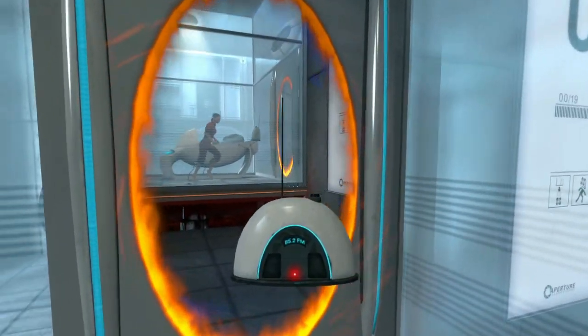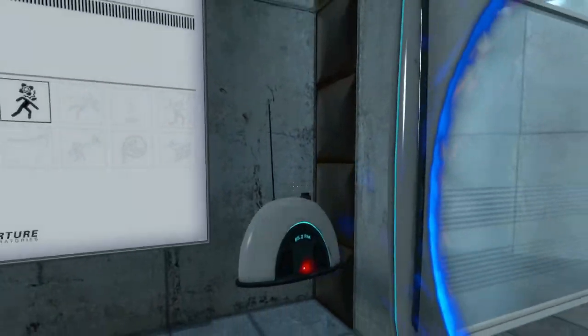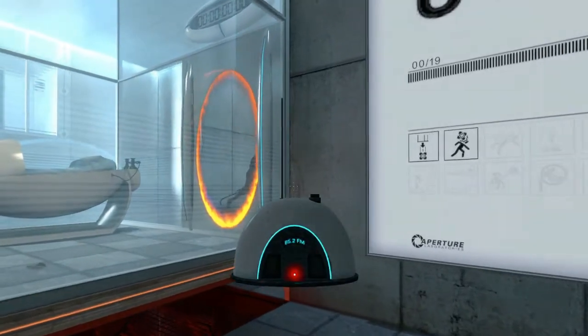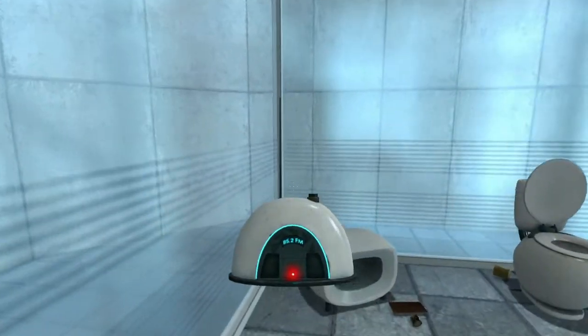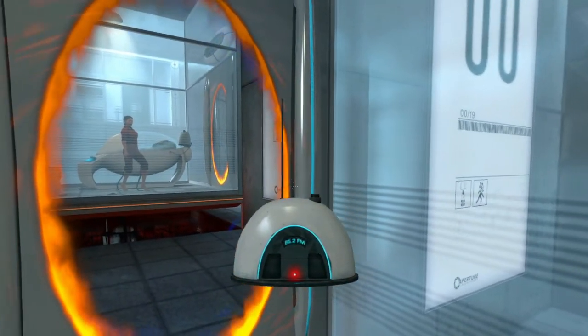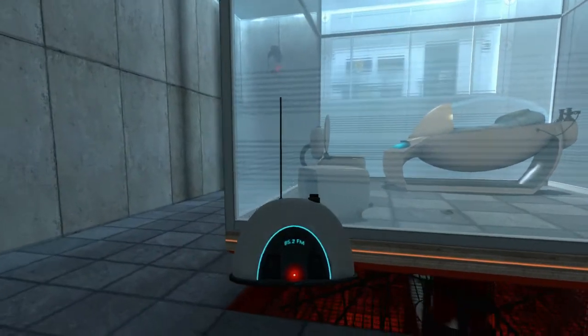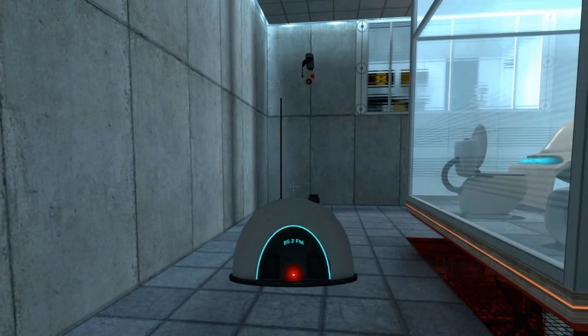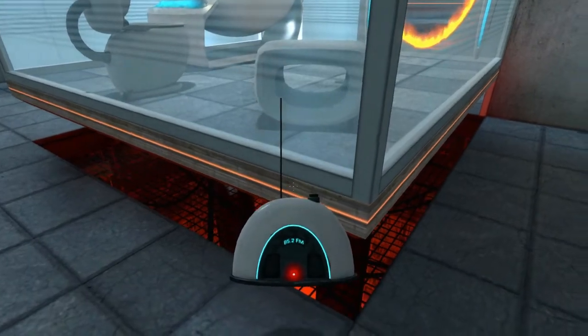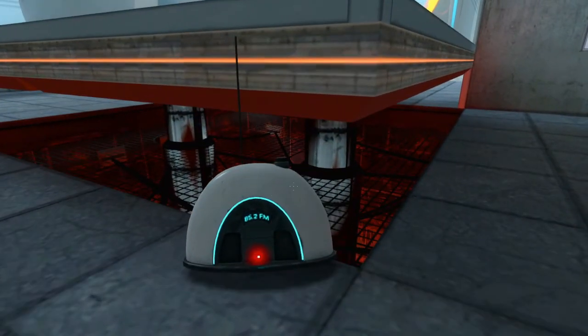The main thing of Portal is, as you could probably guess, portals. Whenever you see these two portals around, we actually go through one and go through the other, which is pretty cool. We can also see ourselves by doing this. It's probably fine that all the text we didn't need went by so fast.